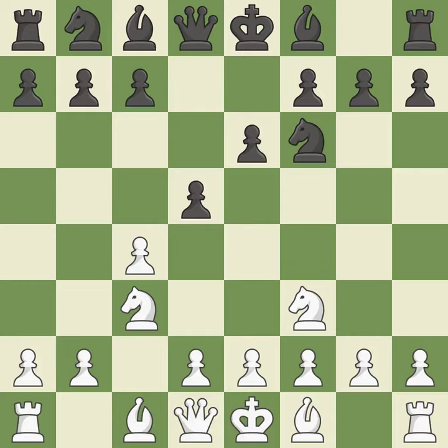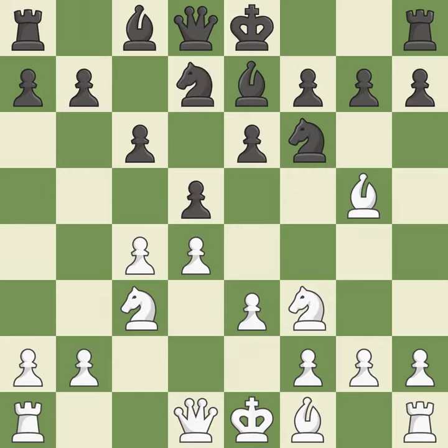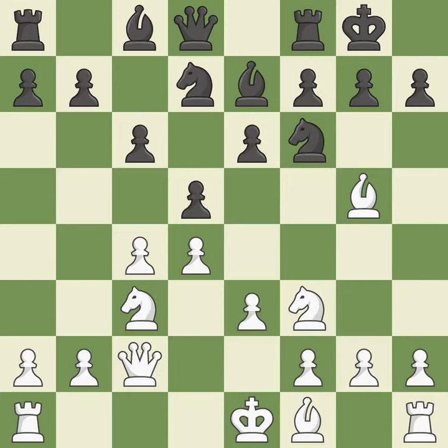This makes winning a pawn a possibility. The bishop is prepared to grow into a functional square. BG5 ignores the attack on the C4 pawn and develops the bishop, pinning the knight on F6. By doing this, a bishop moves out of its beginning square and into the action. This activates a queen by developing it off of its starting square. Castling gets the king to a safer square, out of the center of the board, while also developing a rook.